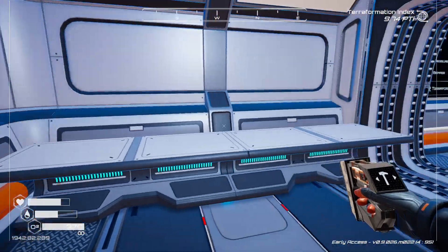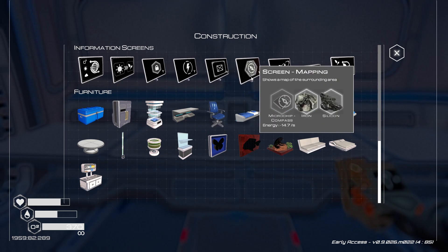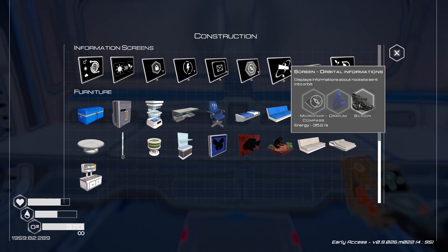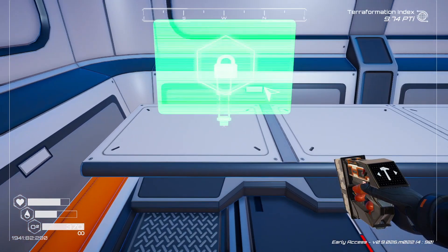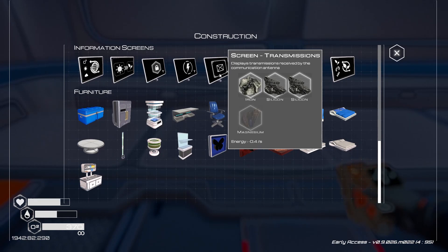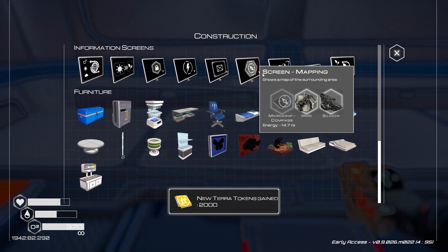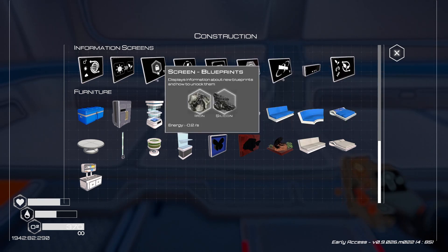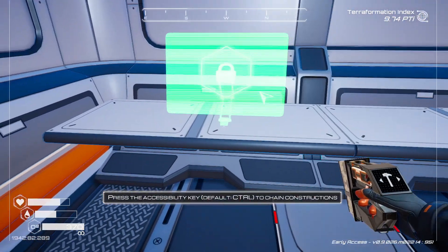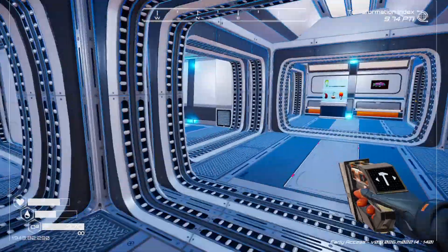Now over here: everything related to communication goes on one side — satellites and communication here; power levels and blueprints on the other side. So the energy level monitor and blueprints screen go here — that's two. Communication side will have mapping and orbital information. I need magnesium for the energy monitor — time to run back to base.